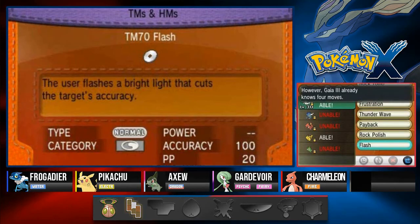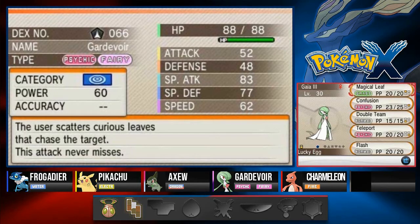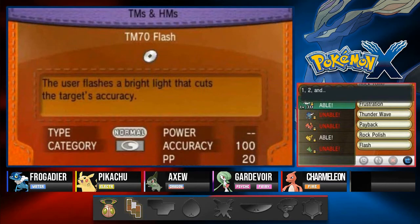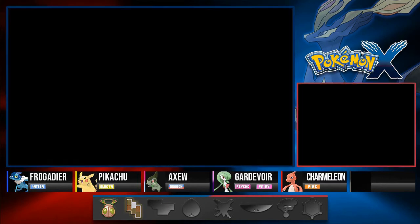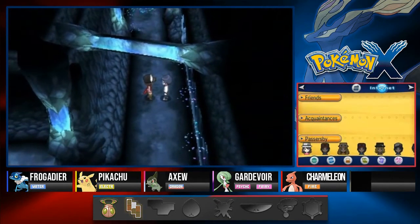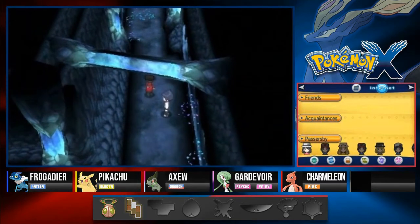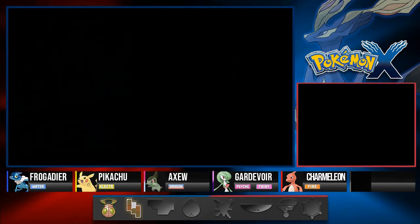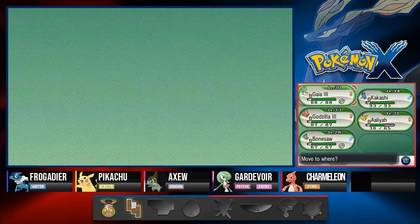Let's use the TM and teach Gardevoir Flash right now. Let's see what move to delete — okay let's take away Teleport since we really don't need it; this is just temporary. I kind of want to see what Tierno was telling us. Let's use Flash — huh, all right. That was a total waste of energy, never mind. Let's switch out our Pokémon since Gardevoir is already fully evolved.